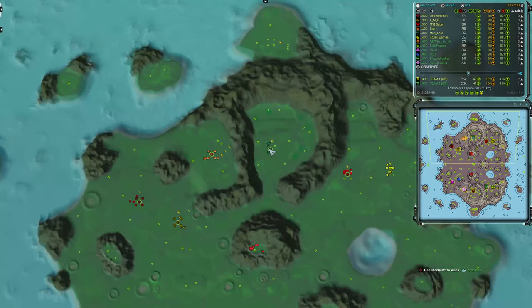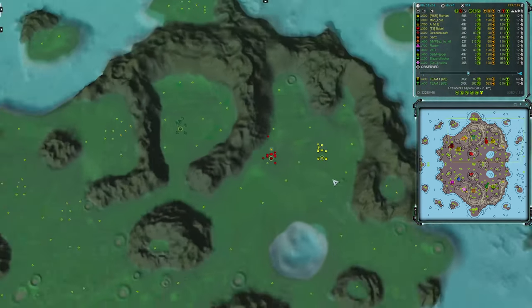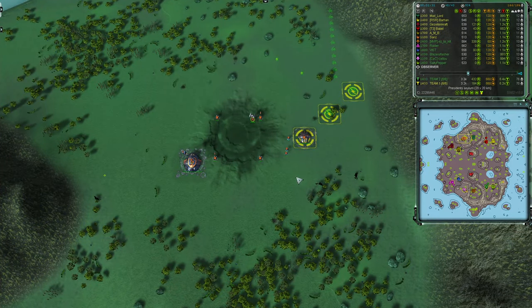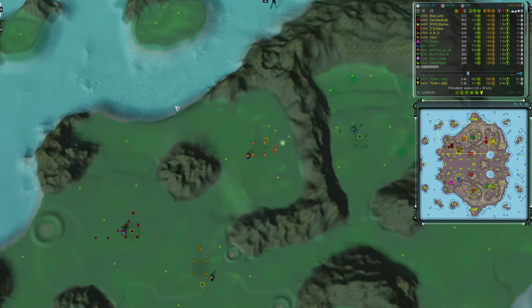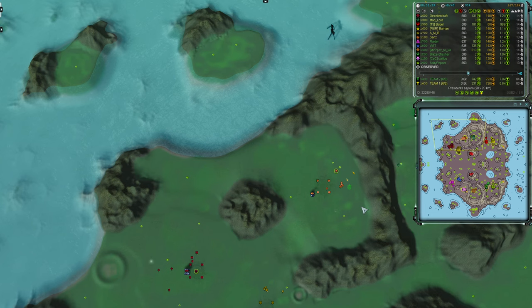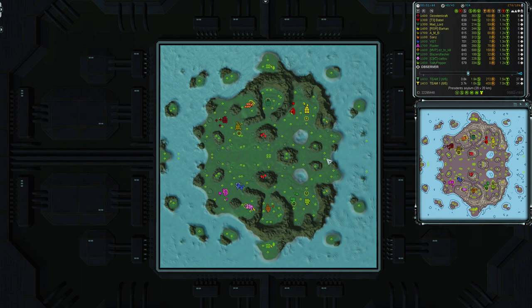Next is Babel, playing in Crimson, which makes them the same colour as the civilian base at the front. This base is hostile and will attack players who come to reclaim it. This base is also hostile, but only to the south team, because this is Babel's base. They've selected Aeon. The lowest ranked on this team is Sands, in orange over in the mid-left — quite far back, very much an eco position, though they do have exposure to the shoreline. They're playing as Seraphim.